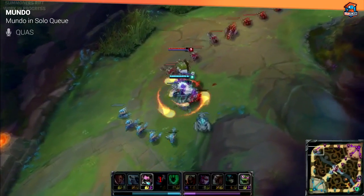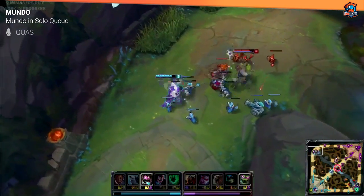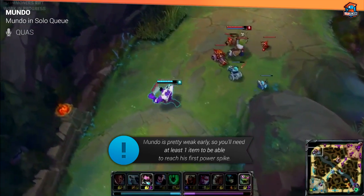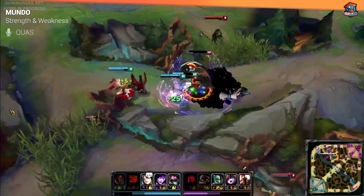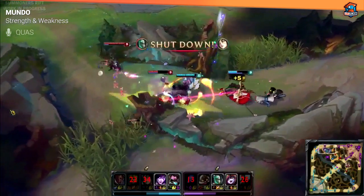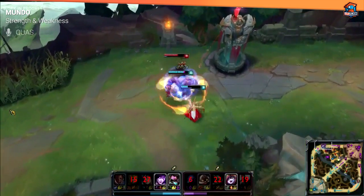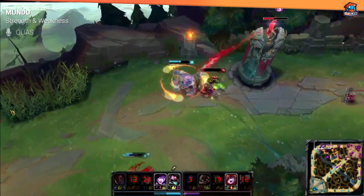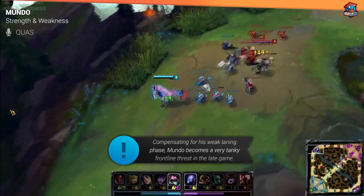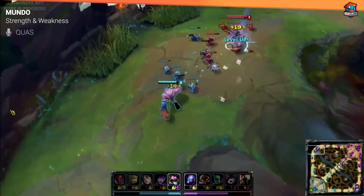Mundo right now is not great for the same reason Maokai is not great — he's not a lane bully at all. He cannot win lane until very late into the game, so he's pretty weak until you get at least one item. Mundo's strength is that he's a really beefy frontliner who can keep slowing people down from a safe distance and draw a lot of focus from the enemy team since he has really high base damage. He's a tanky threat that teams have to deal with, but his main weakness is he cannot win lane most of the time.